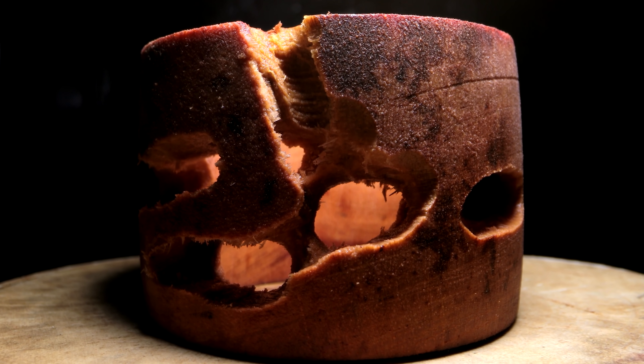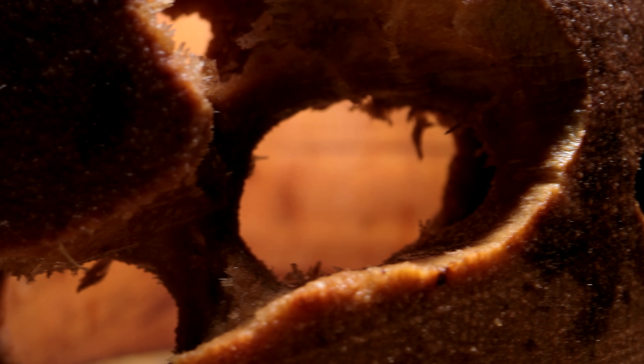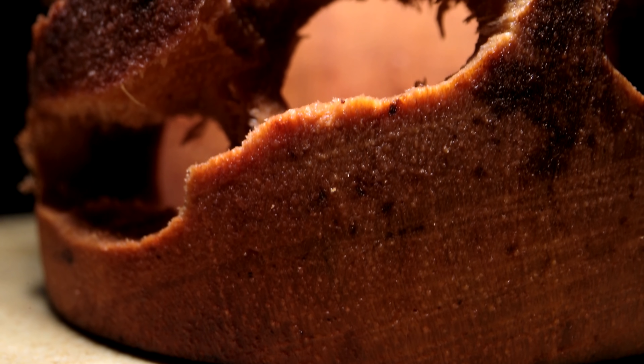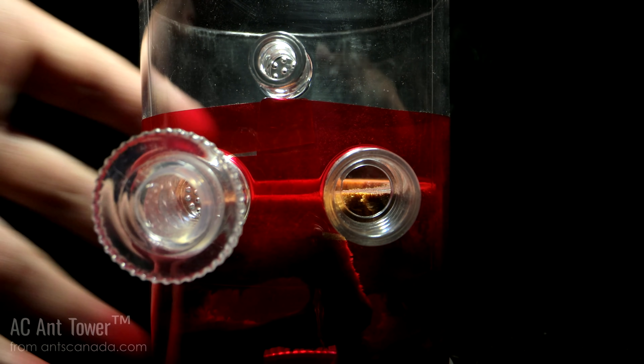I gave this wooden home a tunnel layout that was different from that of the Redwood Warriors. There were lots of spacious tunnels and chambers here, as well as some neat features. The rooms, as you can see, are quite chunky. There are also a few of what I call shadow tunnels, or secret back way holes that we can't see from the front, that connect the chambers. Some rooms are quite elongated, giving the ants a great amount of space. I really hope the Ebony Army would love it. I placed the entire wooden outfitting into an AC Ant Tower from AntsCanada.com. All was set now. The wood nest looked awesome in there.